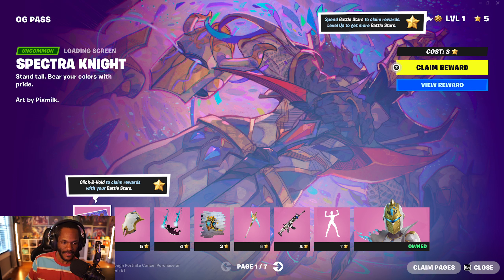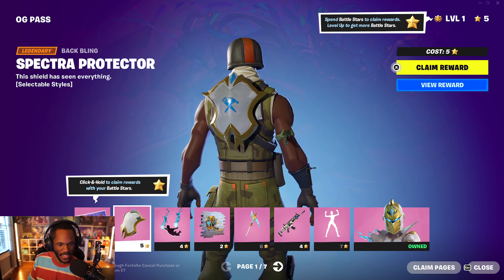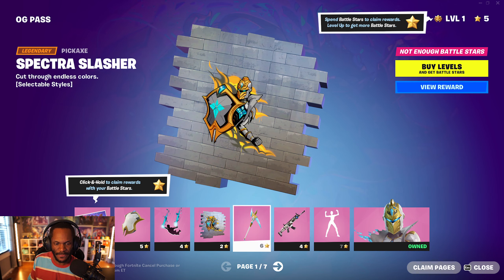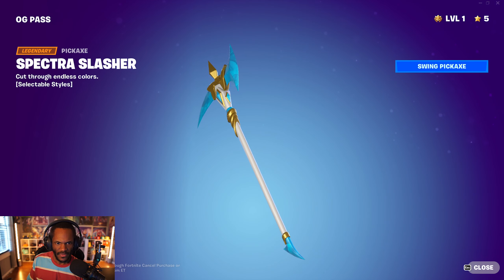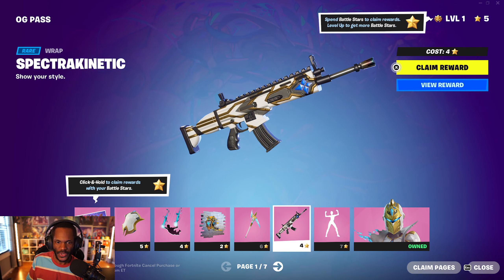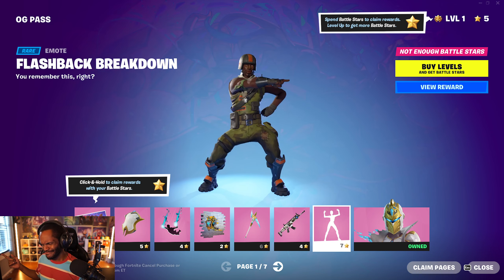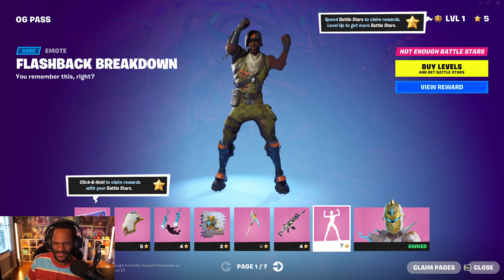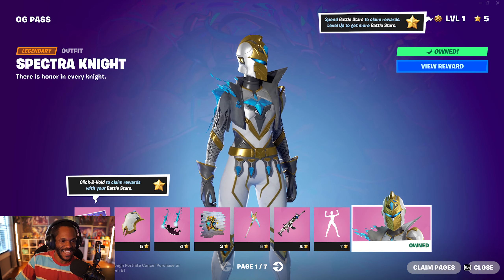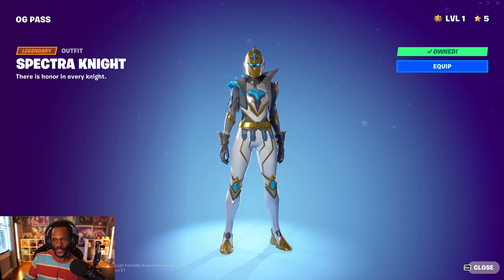Let's go ahead and go through each page right here. Starting off with page one, we have the Spectra Knight page. We get a loading screen, a back bling which looks pretty good, a contrail that looks pretty good, a spray, and a pickaxe which looks really, really nice. You also get a wrap and an emote. You also get the Spectra Knight skin. So if you don't have the Red Knight or Black Knight, here you go — here's another option.